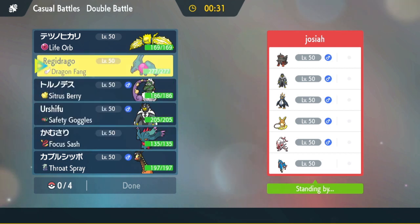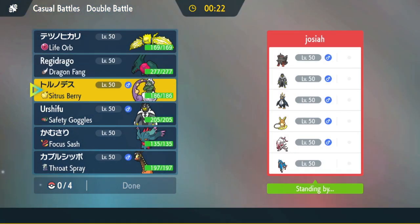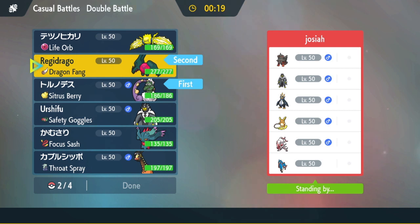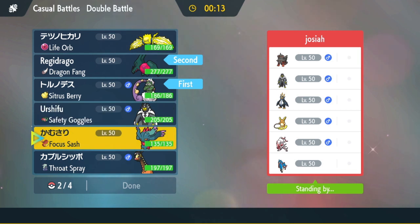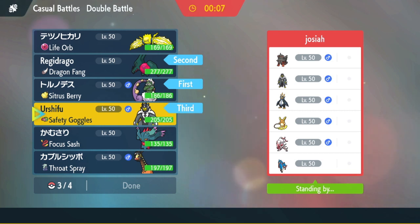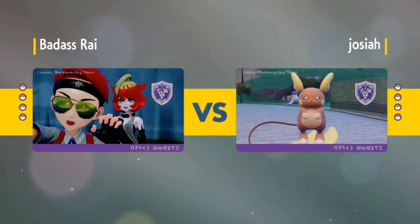Urshufu is a bit of a threat here. This Regielecki isn't max speed — it doesn't have speed investment, it's mainly a bulkier set. I'm going to lead Tornadus and Regidrago because he has one — I guess Zamazenta is a Fairy type. The Urshufu looks really good here. I gotta bring Urshufu and Flutter Mane in the back. Unfortunately I can't bring Regielecki because he has too many resists to explosion — too many Steel and Rock types, and a Ghost type — three out of six resist or are immune.